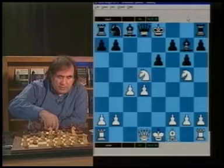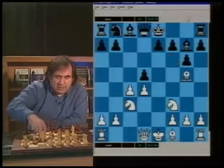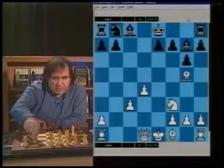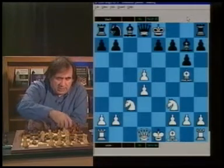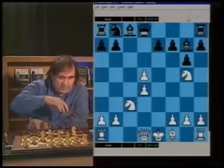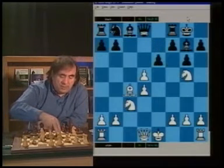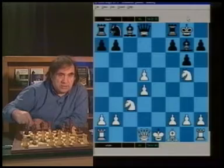After e6, you see now both White knights hang, and White is in real trouble. So after Ne4, White should play cxd. Of course, we can take Nxc3, bxc, and Qxd5 - which is a playable position. But I would recommend Nxg5 in this position. Nxg5, Nxg5, and simply castling. Position is good for Black. After Bc4, Black can even go e5 in this position. Black wants to go e5 at some point.